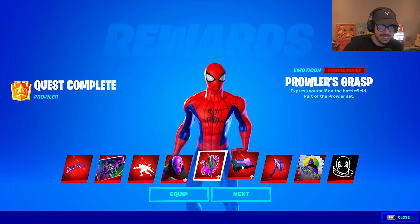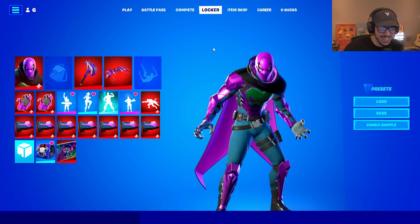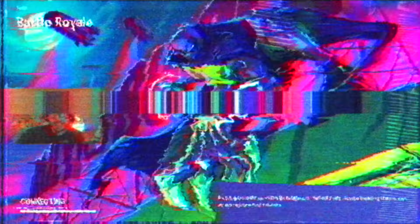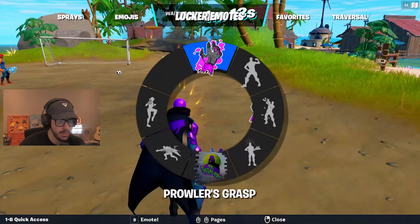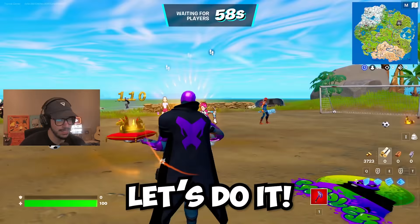So we got the whole lineup here, let's go ahead and equip it all. Look at him, he looks insane! Let's check him out in game real quick. Look at that loading screen. Look at the skin — it looks great. And the pickaxe is awesome. Let's do the built-in emote. That's the emote. Little spray here, and let's just make it rain for good measure. Should we speed around the dub real quick? Let's do it. All right, Prowler — it's time to dominate. Cue the montage.